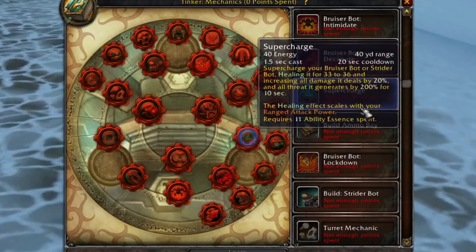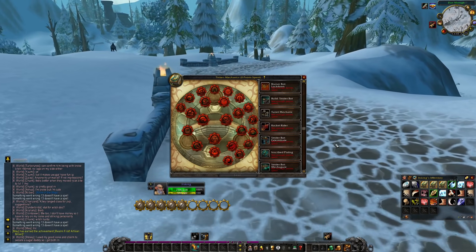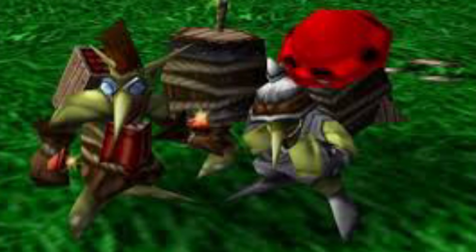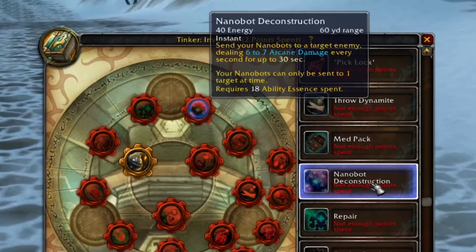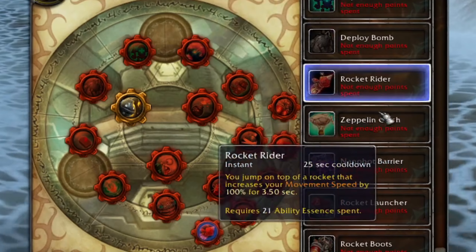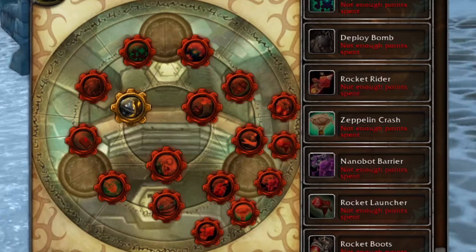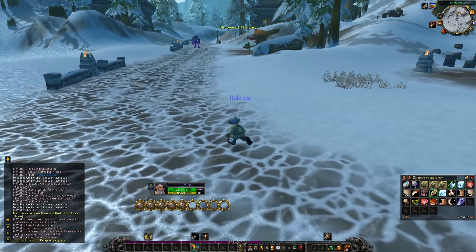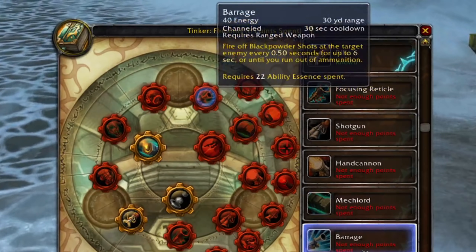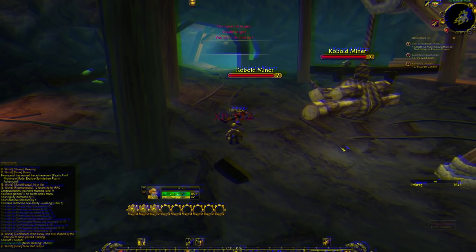So Mechanics is basically where you build stuff — a Bruiser Bot, supercharging your Bruiser Bot or Strider Bot, healing. The Tinker can heal. Invention has: Electroshock, Sapper Charge, Remote Detonation, Nanobots — which sends nanobots to a target dealing six to seven arcane damage every second for 30 nanobots — Rocket Rider which increases your movement speed by 100% for three and a half seconds. There's a lot of really cool stuff.